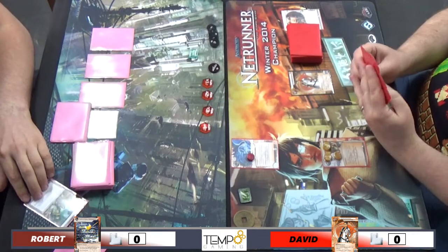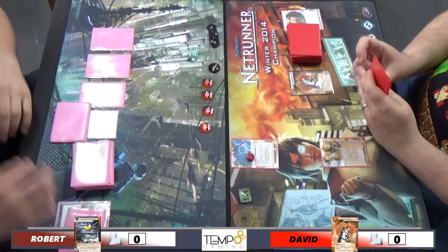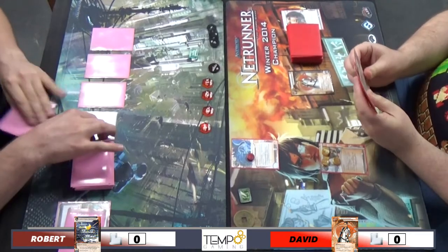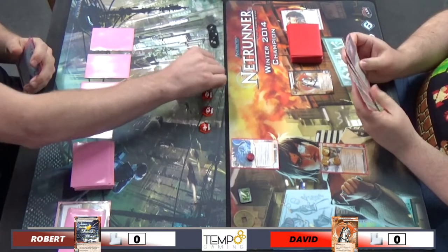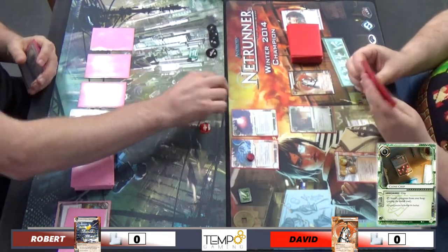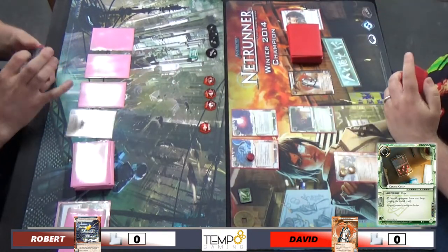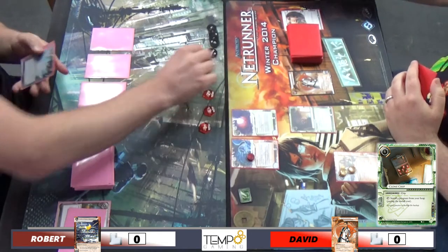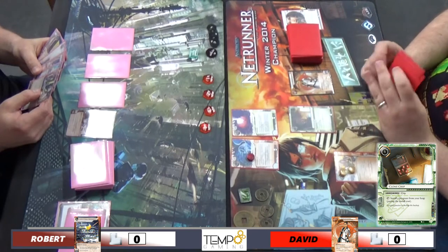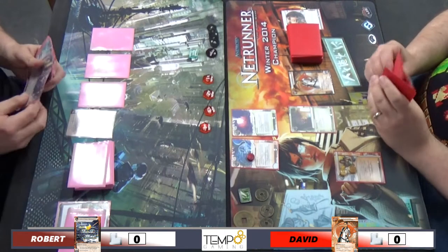Once I get the Medium down - which I'm sure I eventually do - just only accessing a couple of cards at a time and keeping the I've Had Worse in hand just in case we hit a Snare. You sort of drop on the cards - you don't want to lose them to net damage. That's the criminal tactic: if you find a breaker, throw it down straight away so you don't lose it. Now we've seen SMC and Clone Chip, he's absolutely certain I'm not DLR.